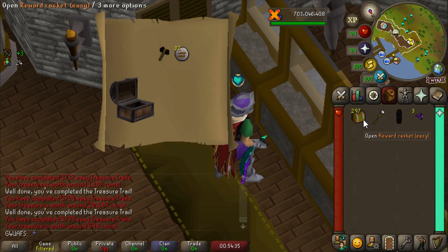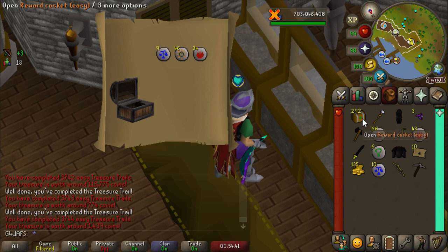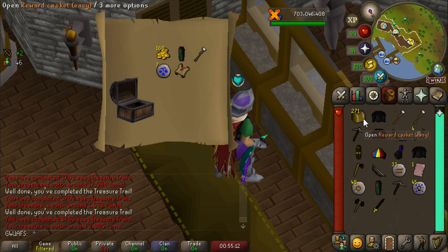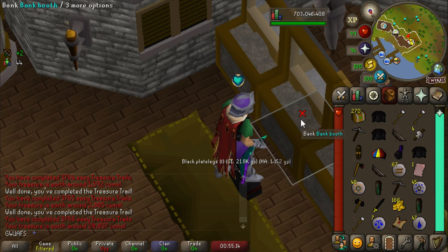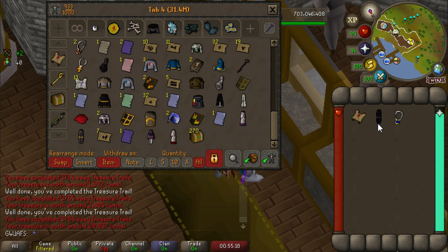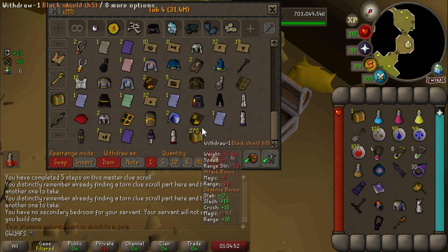I forgot to put Redemption back on — no wonder I'm not getting anything. Now that Redemption's on, we can quit fooling around. Just give me the Monk's Robe Top G right now. There's a master clue — and I did it again, opened one too many clues. That's three times this opening, three whole clues wasted. I'm just trying to rush through these; I just want to get my log slots so bad.